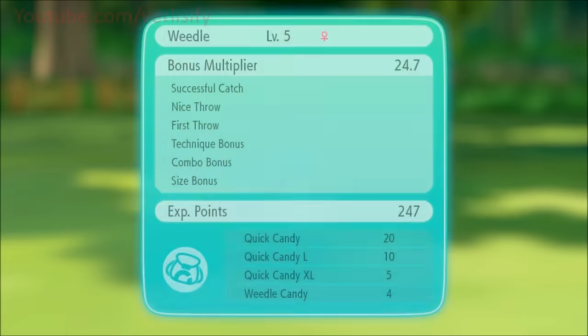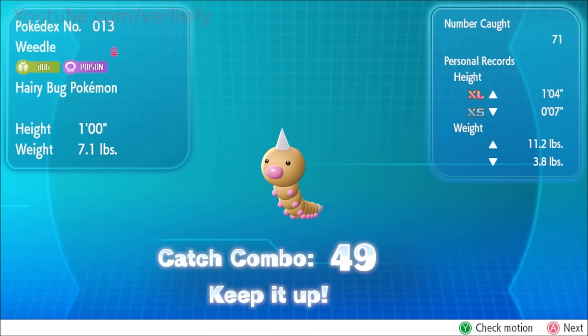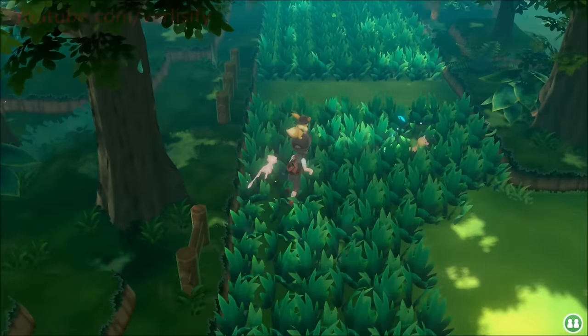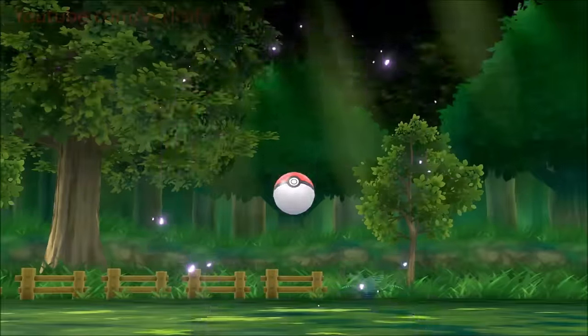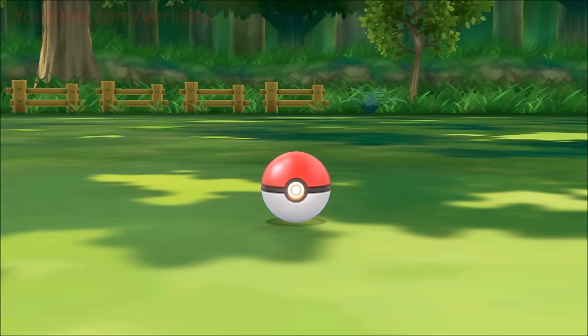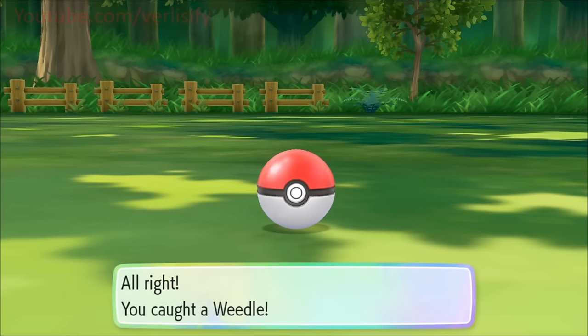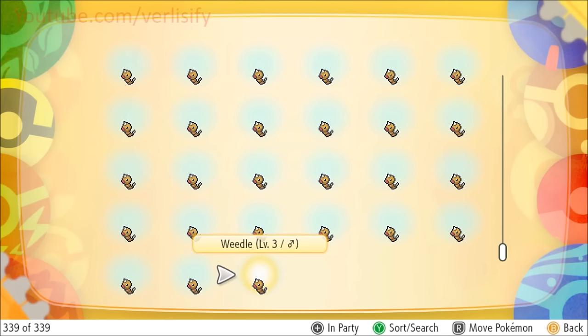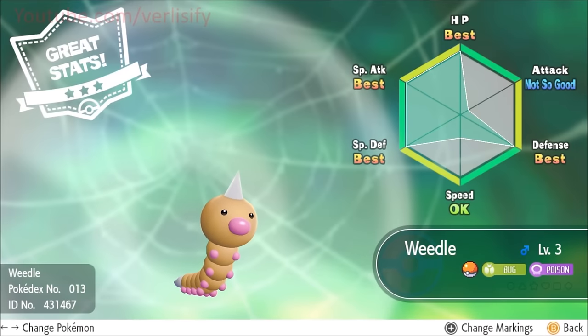For IVs: data mines initially suggested that a catch combo of 31 would max out IVs, but that's unfortunately not the case. It is still more challenging to get competitive Pokémon this way. However, after a sustained catch combo with Weedle, checking the Pokémon's summary shows four guaranteed IVs — so 31-plus does give you at least four guaranteed IV slots.